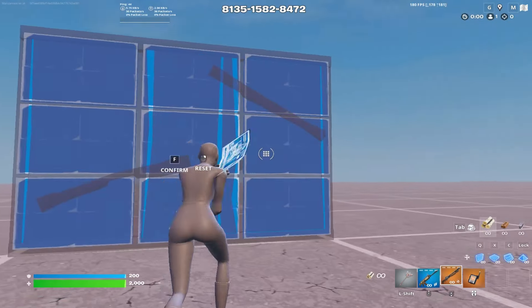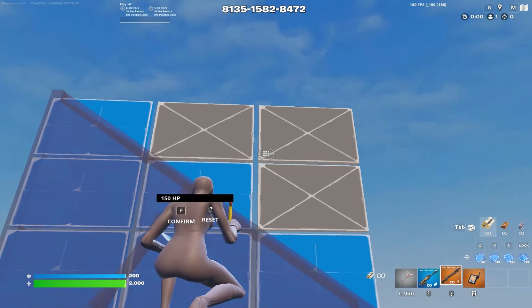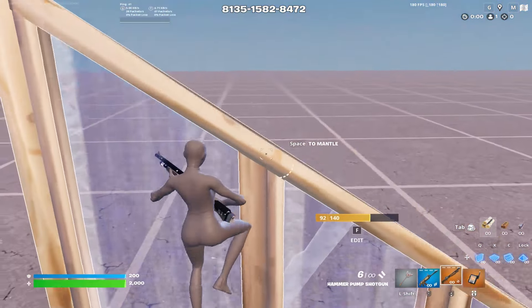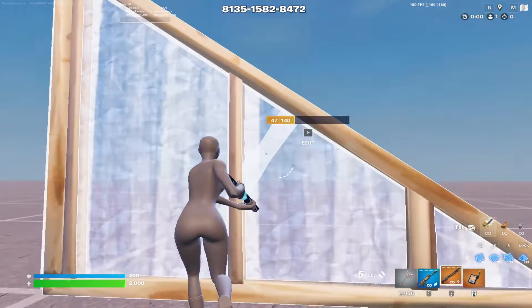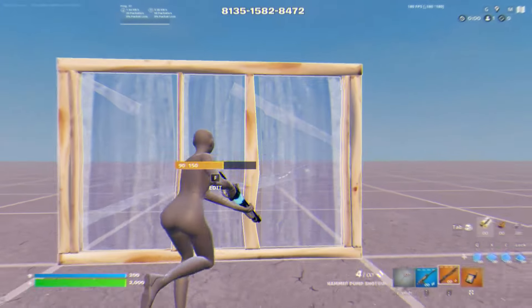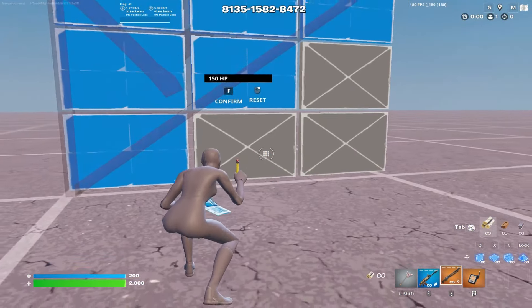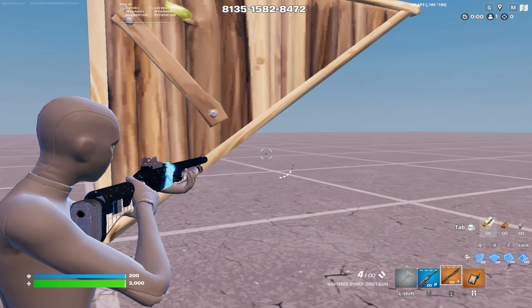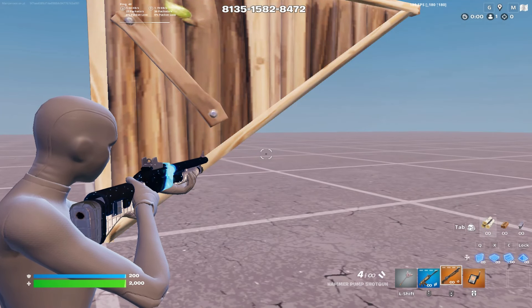Next is arguably the most common peek, and that is the top right-hand corner peanut butter edit peek like this. You want to make sure that when you do this edit, you are behind the wall so you're protected and you can go for a jump shot. We also have the bottom right-hand corner edit, and this should only be used when you are to the left side of the box and you are looking to just finish off your opponent, as you are likely to take damage back.